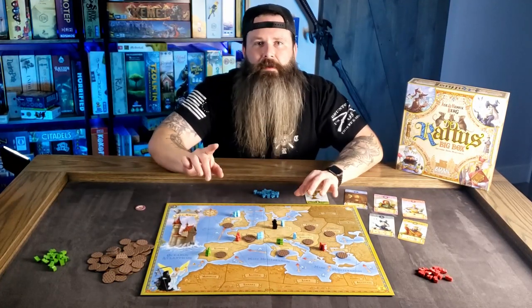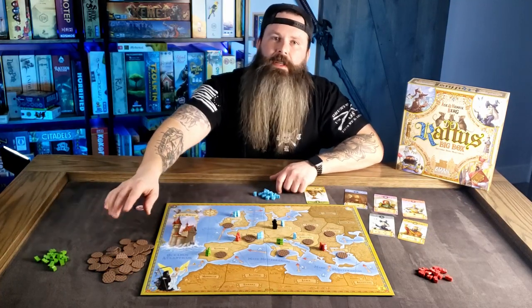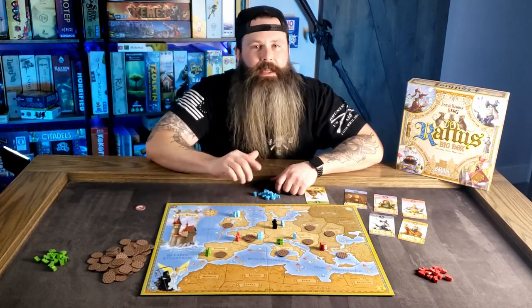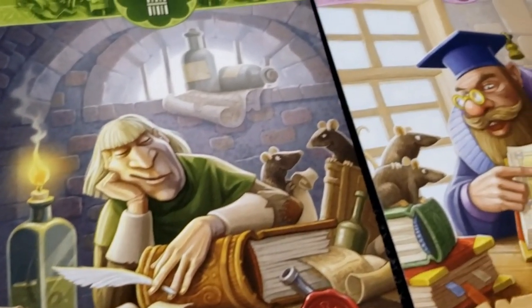Play continues clockwise around the table until one player has placed their last meeple or the Plague token supply runs out. Then there's one final round going counterclockwise. Everyone except for the player who triggered the end gets one final turn, but they can only activate the cards they have in front of them. So that is Raddus Big Box.